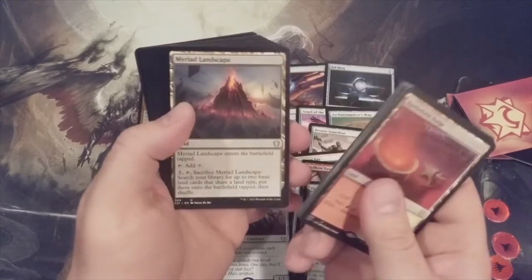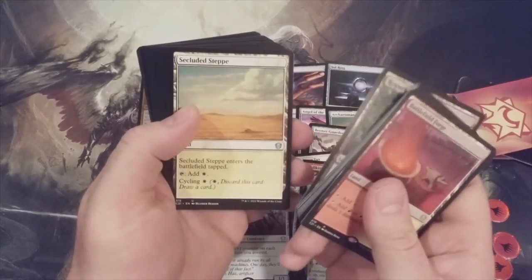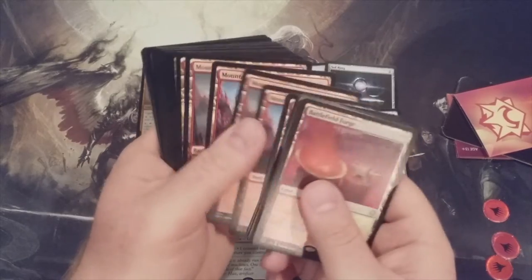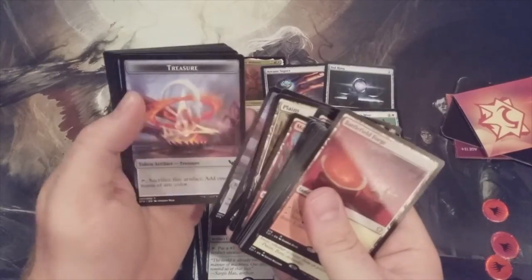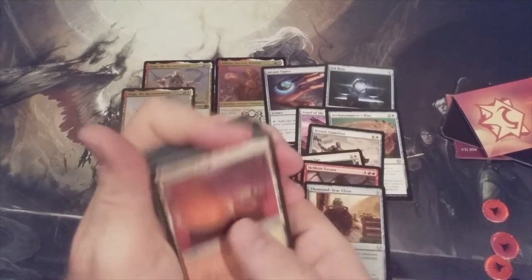Forgotten Cave, Great Furnace, Myriad Landscape, Phyrexia's Core, Rogue's Passage, Secluded Steppe, Sunhome, Temple of the False God, Mountains, and some Plains of course. And here's the thick copy — put that in the Command Zone — the super-thick copy of the Commander. And some new Treasure Tokens, Golem tokens. Wow.